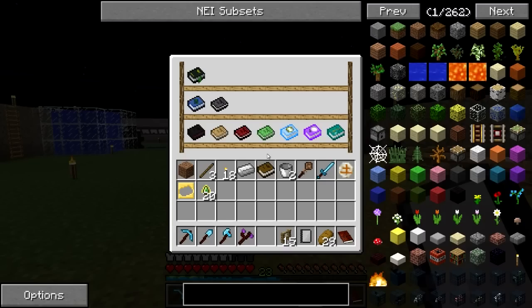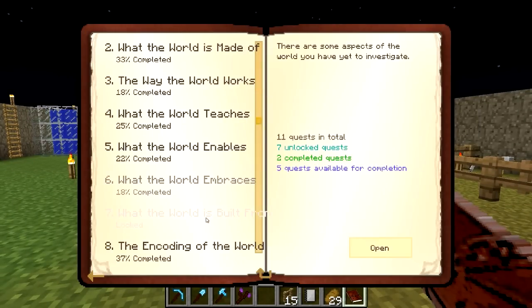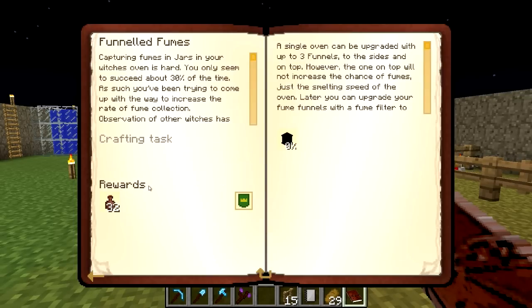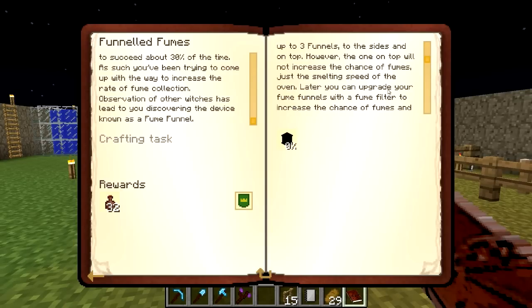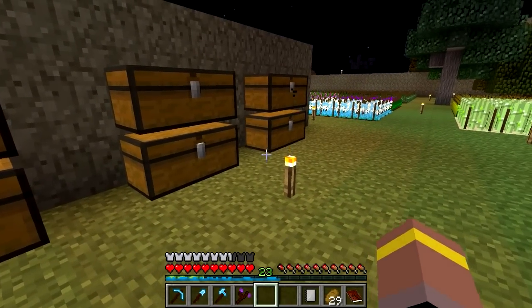Let's go into the witchery stuff - this is one thing that I would like to do. We've got a new quest for funneled fumes, which is pretty interesting. Capturing fumes in a jar in your witch's oven is hard - you only seem to succeed about 30% of the time. Observation of the other witches has led you to discovering the device known as the fume funnel. A single oven can be upgraded with up to three funnels to the sides and the top. However, the one on the top will not increase the chances of fumes, just the smelting speed of the oven.